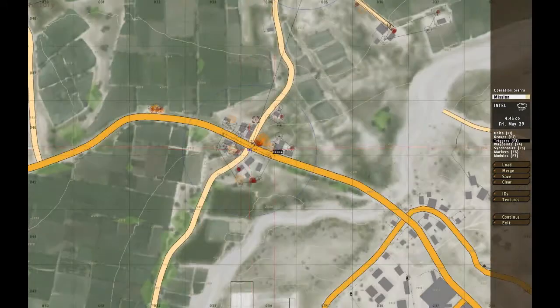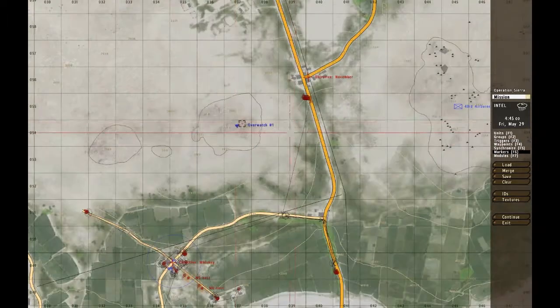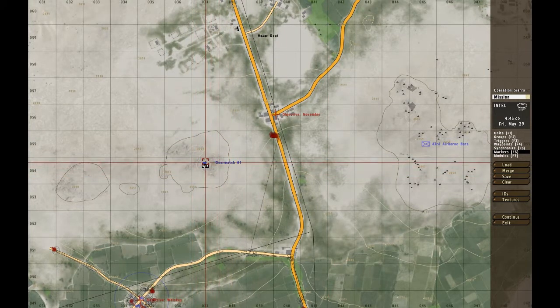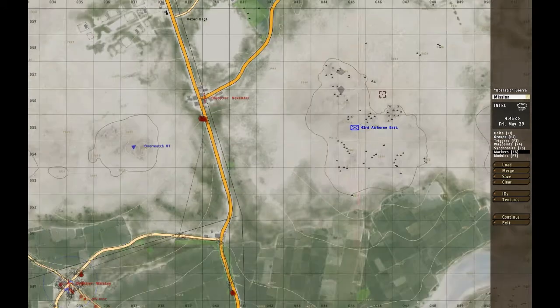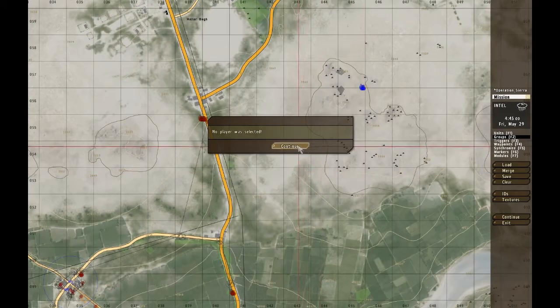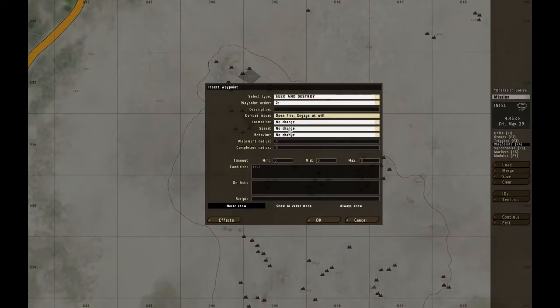Right now - we checked the first objective, we checked the second objective. What we have now is the last objective. I'm not going to do this in this tutorial, but I'll describe what we're going to do. Basically the player and his team is going to move to an Overwatch position right here. And there's going to be a 43rd Airborne Battalion - that is part of the Czech Army. I used Wikipedia to give us more realism. Basically there's going to be a lot of ACR special forces teams. I'm going to put these guys on hold, no fire, stealth, and then I want them to move - full aware - and then in the end open fire and engage.